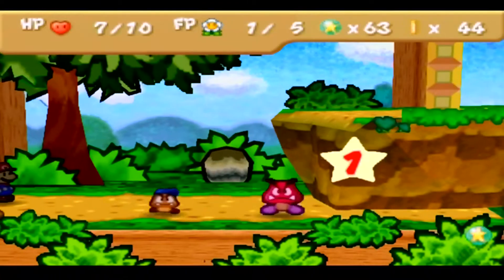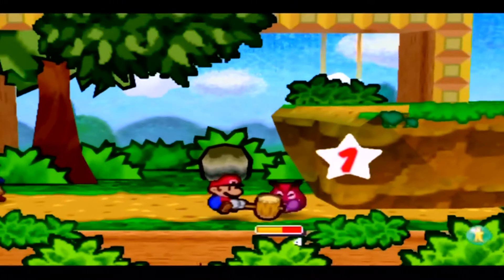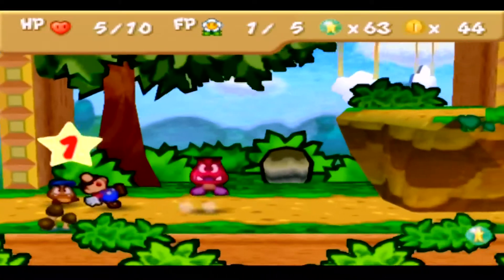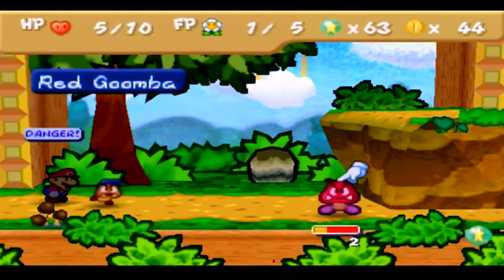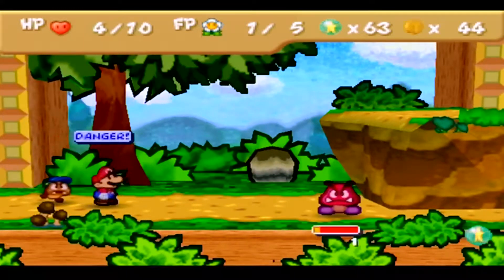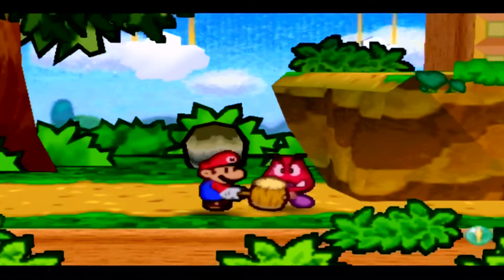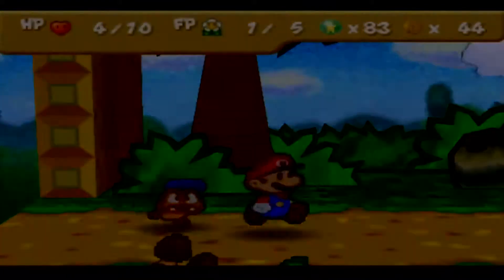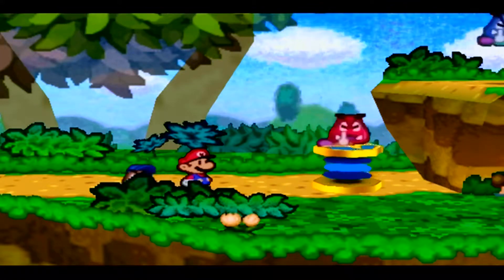A lot of these early fights will just be dealing damage to enemies that don't want to take damage. If I were you, I would have used the Fire Flower on this fight — it would cut their HP down. You can beat one of them with one Power Jump and one Fire Flower, and the other will take one Super Jump and one regular jump. It's an easy fight; I just decided against it because I hate doing three things at once when I only have single-hit attacks.